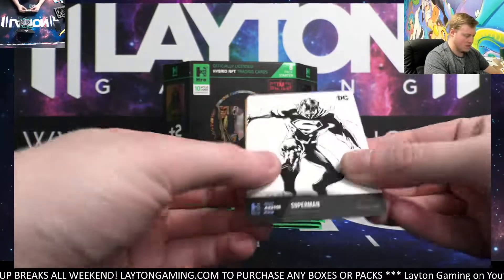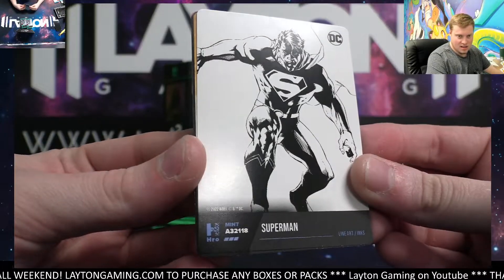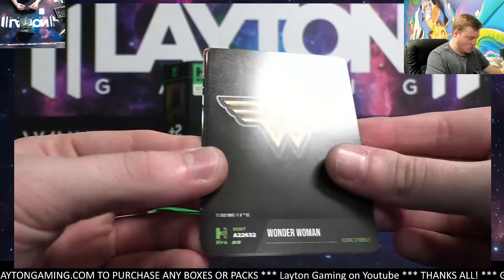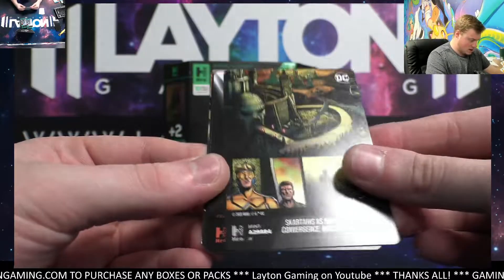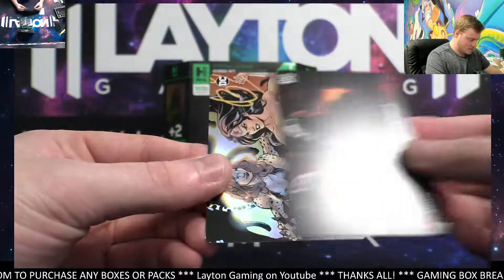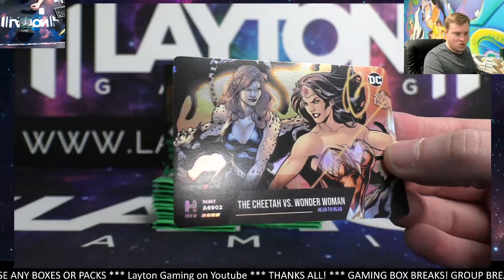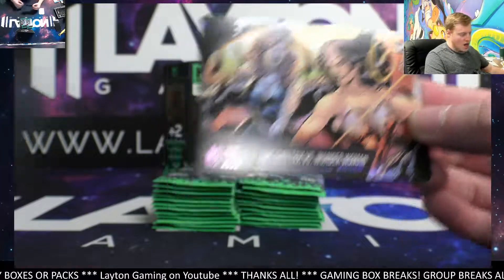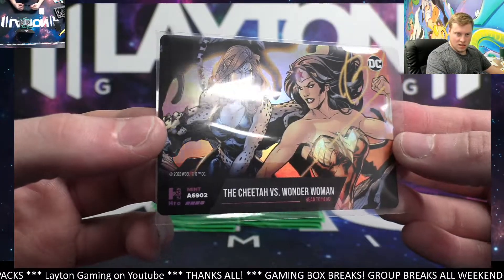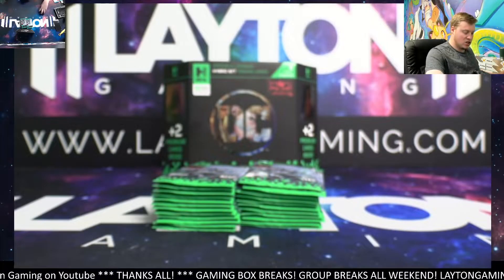Here we go. You got a sketched Superman to start — that's pretty sick. There's a regular Superman, Wonder Woman, and the Riddler. First card out is the Cheetah versus Wonder Woman, mint 6902. Very nice.